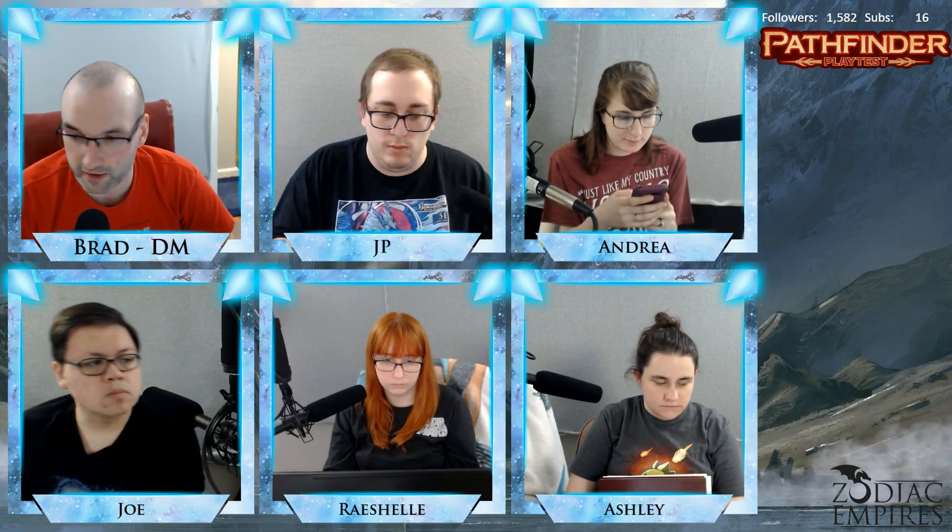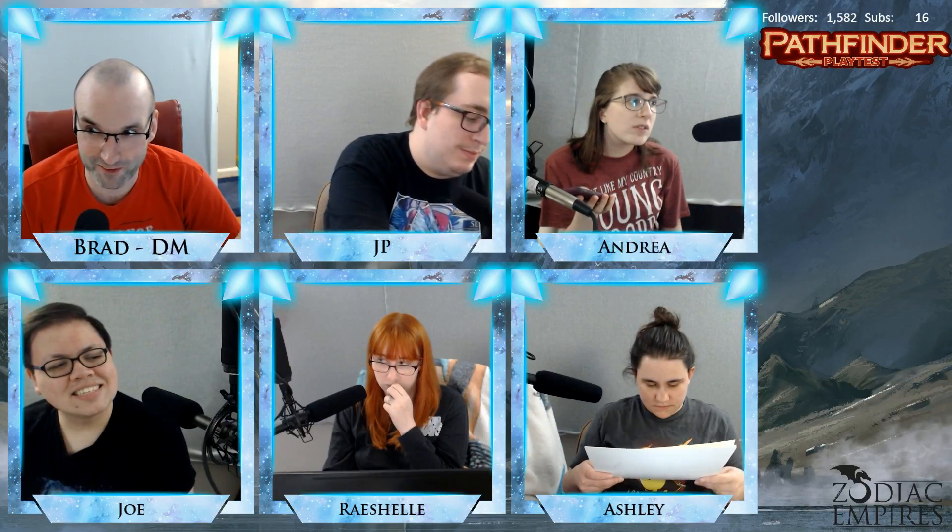We all roll initiative at the beginning of an encounter. Actually, we roll perception. Step one: roll initiative. And then there are seven paragraphs. When the GM calls for it, you roll initiative to determine your place in the initiative order, which is the sequence in which characters act.